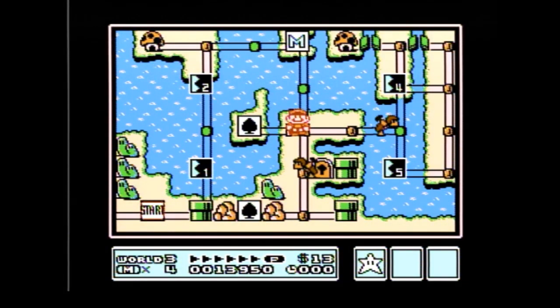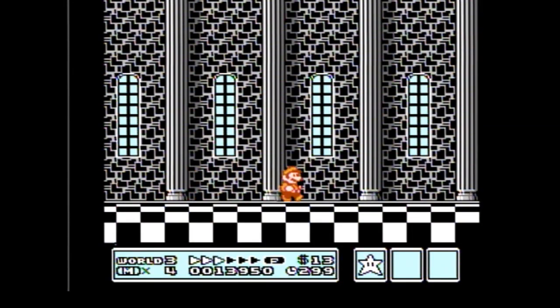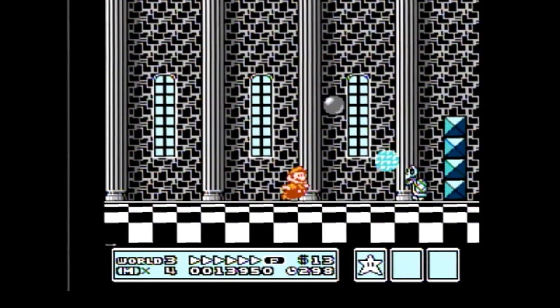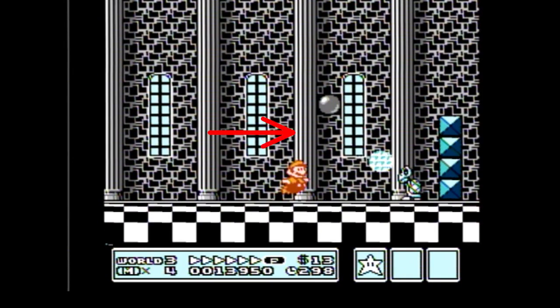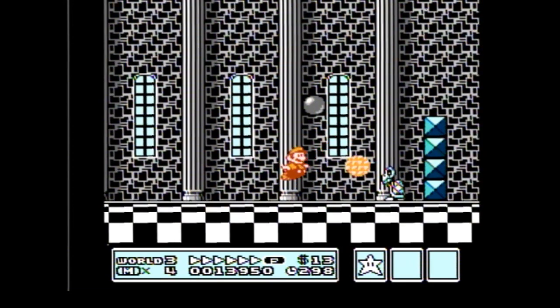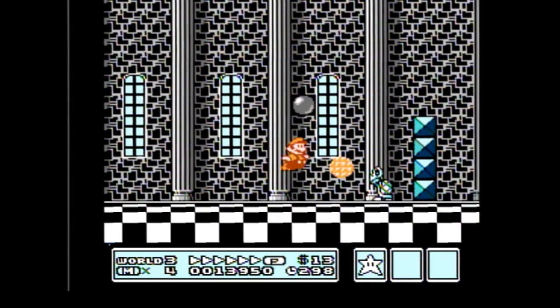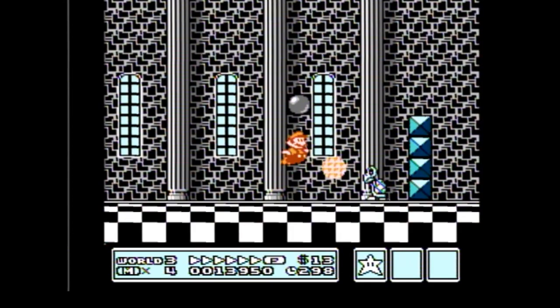Welcome back to another episode of the SMB3 Warpless Seminar. Today's episode is pretty easy, so let's not waste any time and jump right in. Start this level like normal by running and building P-Speed, and once you reach the fourth pillar, do a medium jump between the orb and the deathwaffle over to the next orb. Keep in mind, the more you run past the fourth pillar before jumping, the more likely you are to take damage, so you should watch out for that.